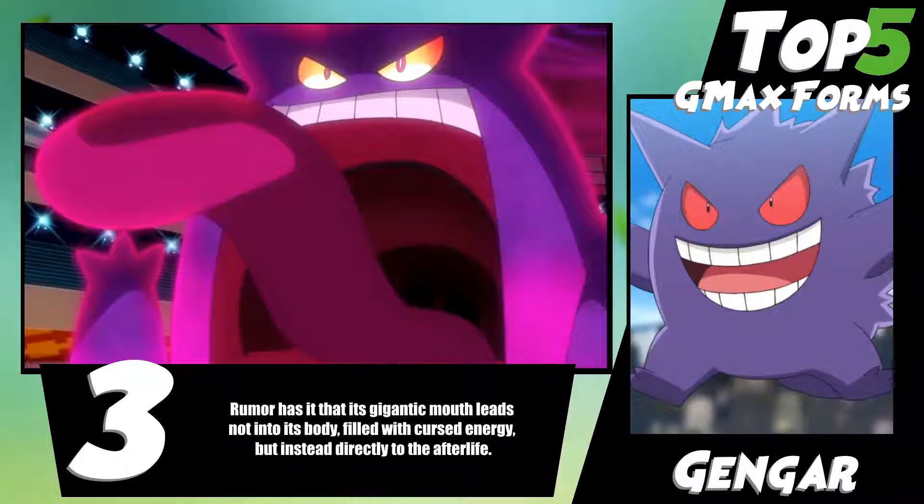Ghost types again have the coolest energy, the coolest backstories, the coolest lore. And Gengar is trying to basically just steal the lives of those it captures. People can hear voices of their loved ones calling out to them inside of its mouth, so the person will be tempted to walk in.